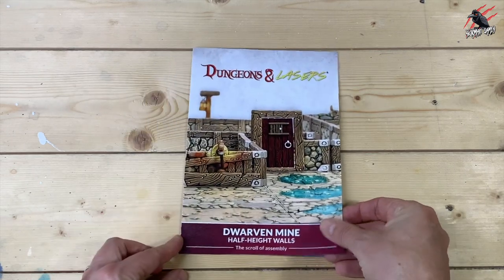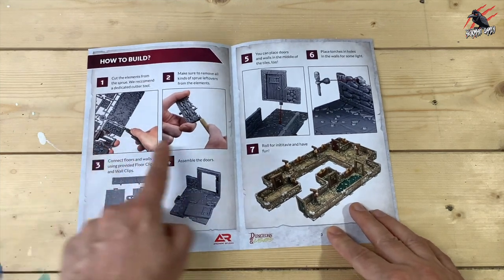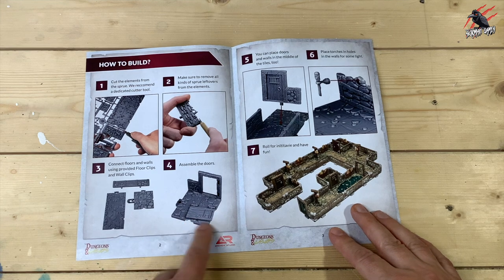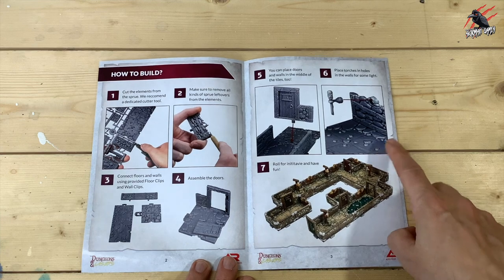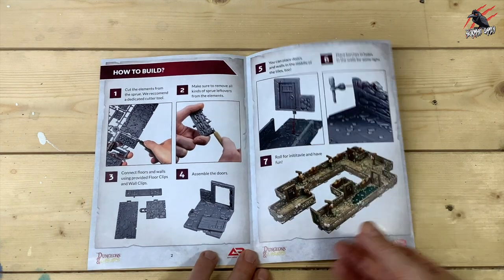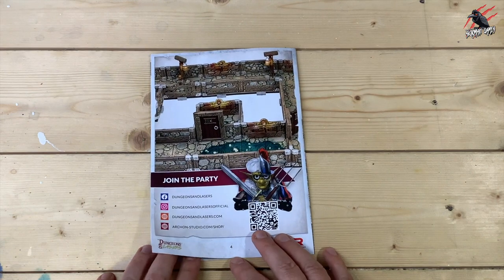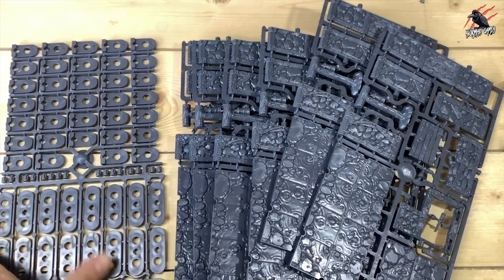Then we've got the Dwarven Mine Assembly Guide. I mean, this is really easy — we're just going to trim it off the sprue, remove all the little sprue leftovers, and then connect it all together in different ways. It's very easy and straightforward, as you'll see once we do get it built. And then you can either build it in advance or as you go through the game. So that's pretty much it — nice and simple.